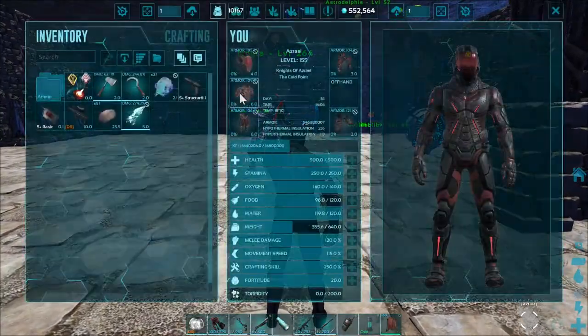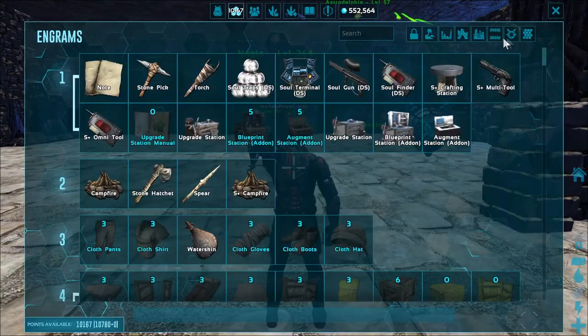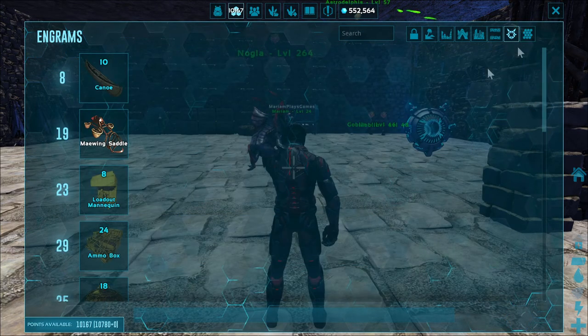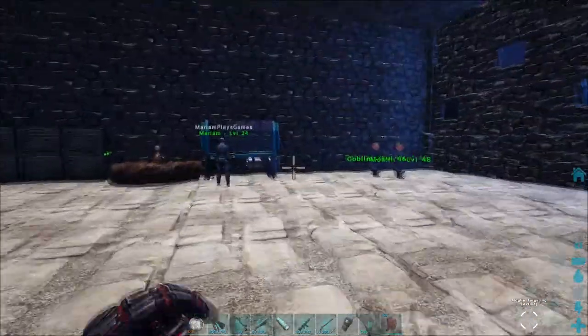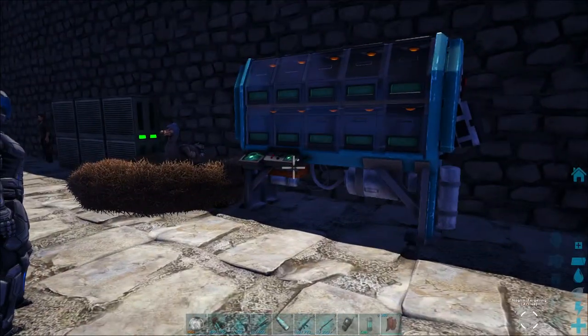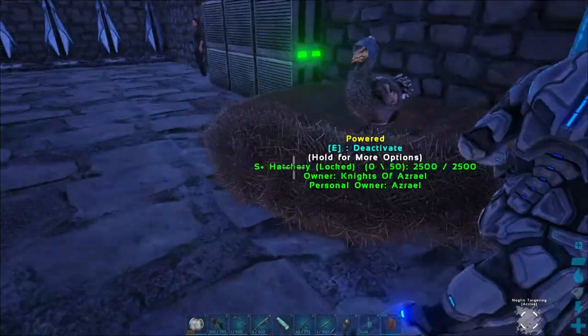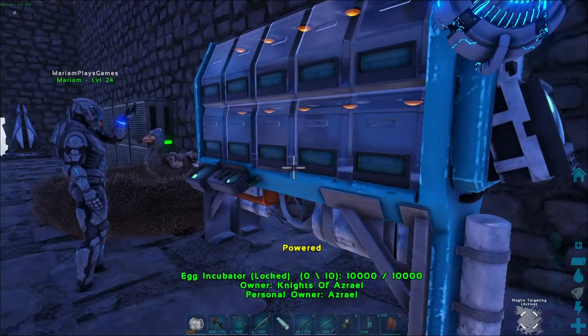All right baby, this is the thing. There's a bunch of new Genesis 2 stuff that just came out and it's incredible. Oh, that's the new egg incubator! It collects eggs now — it's like a hatchery. I swear to god, it's just like a hatchery.